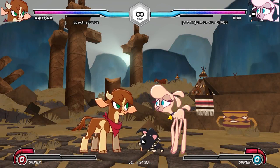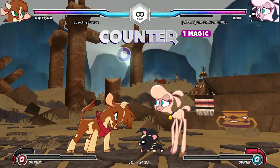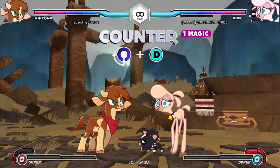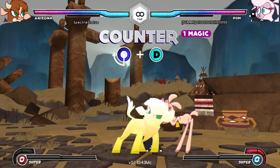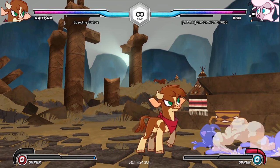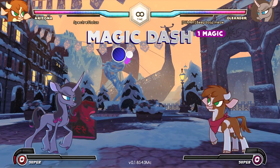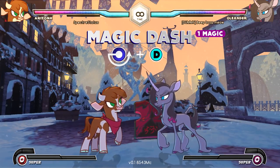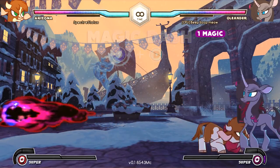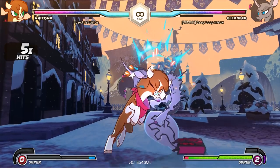The first of Arizona's magic utilities is Counter, which costs one stock and is executed with quarter-circle back plus the magic button. If your opponent hits you while Arizona is flashing, you'll take reduced damage and hit them right back. Next is Magic Dash, which also costs one stock and is performed with half-circle forward plus the magic button. Arizona will leap forward a fixed distance — if you're already close to your opponent, you'll end up on the other side of them.